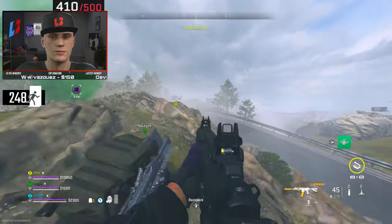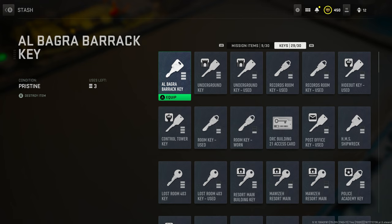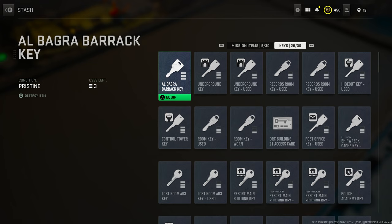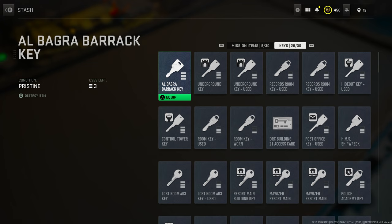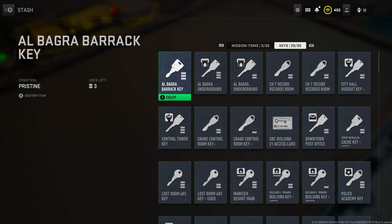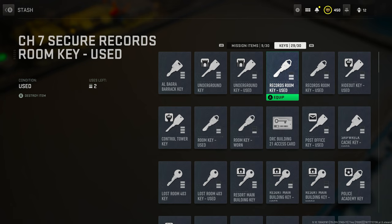A couple things to remember: there are going to be certain missions as you progress through the tiers that require specific keys. We're going to start with the Abogra key — specifically the Abogra underground key. This is extremely important because it allows you to open up the base at the bottom of Abogra, which you will need to complete a mission. You only need one use, so find at least one with one use remaining.